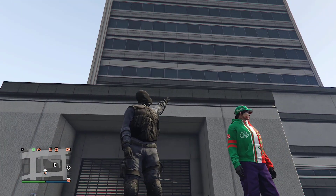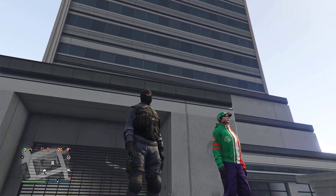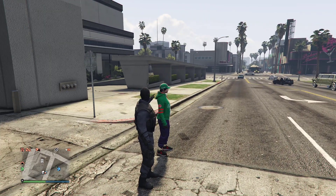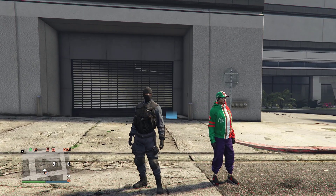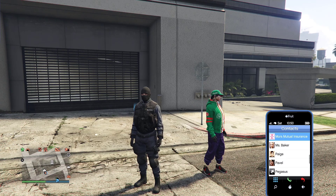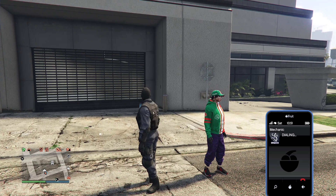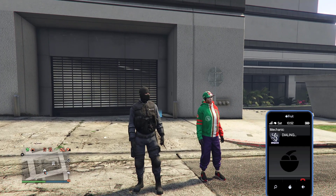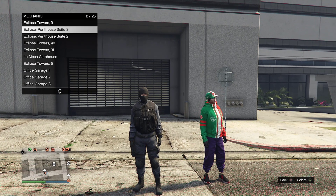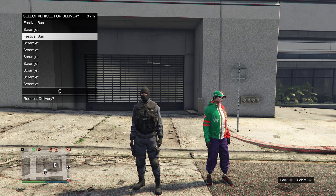Without further ado, let's jump into the video. The requirements: you need a party bus inside Maze Bank West — any garage inside Maze Bank West — and you need a facility and a friend. First thing, go ahead and request the party bus from your Maze Bank West. Call your mechanic and request the party bus.